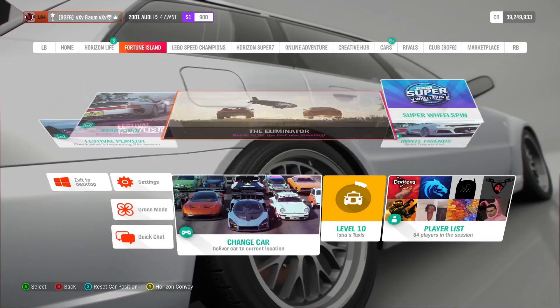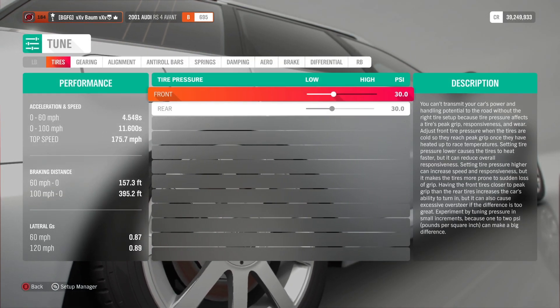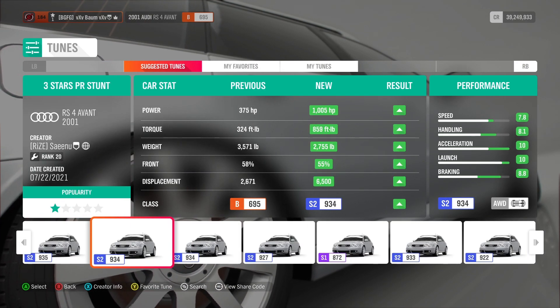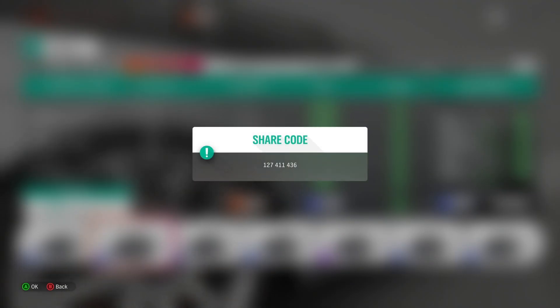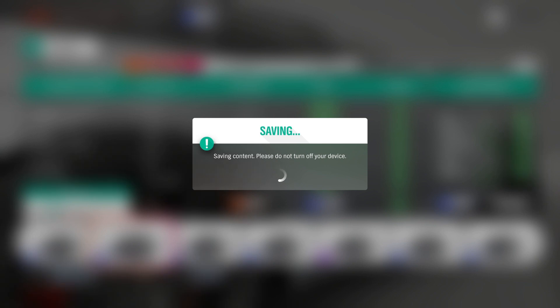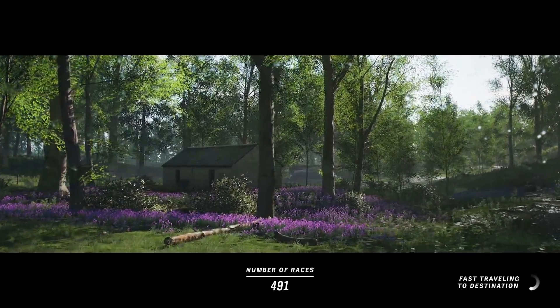We go over to tunes and see what we can throw on. There's one called 'three star PR stunt' - seems like it was created just for this. There's a share code if you want to use it: 127411436. Let's see how much more money we're spending - thirty more thousand, that's fine. From the Goliath we got the $93,000 we spent on the original tune paid off, and then we had a wheel spin after that for a hundred thousand, so we are making a net profit this episode.